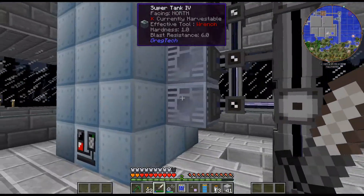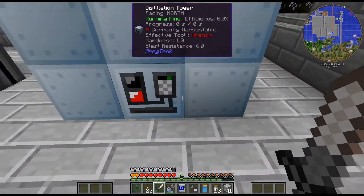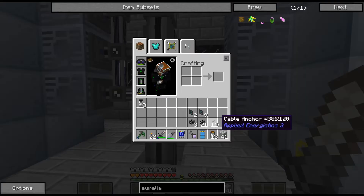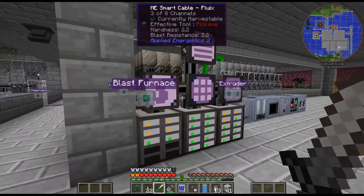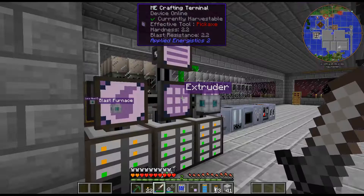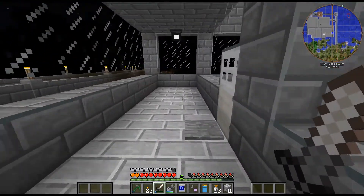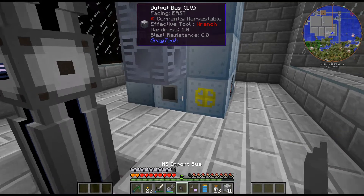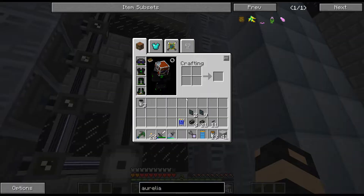We've got all our super tanks on both sides. I finally finished crafting this - a pretty large distillation tower. I just realized I needed an import bus. I think I have one. Yeah. So I think we're good to kind of get this going. I just need to get these all hooked up - well, at least it doesn't need to be all hooked up right this second.